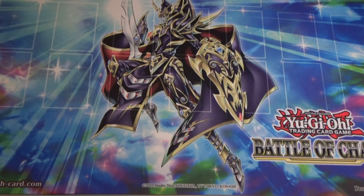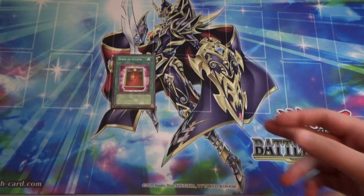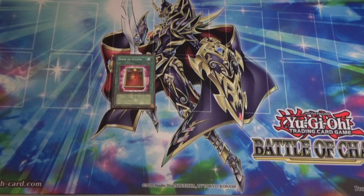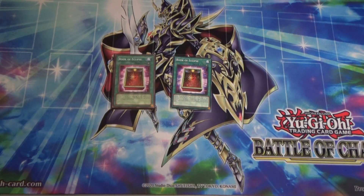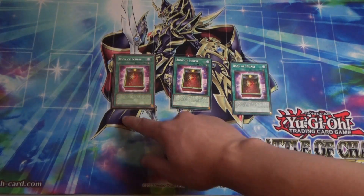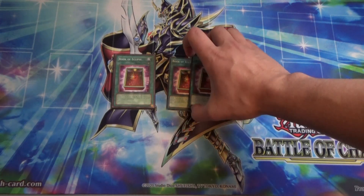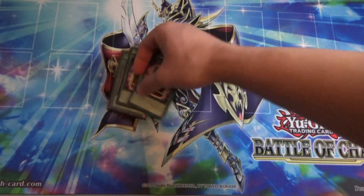At the end of the OTS Championship I did some trades — one guy hooked us up with a Book of Eclipse. We found another copy in the bulk bin this weekend, and our buddy Zach hooked us up with a Book of Eclipse he pulled from his Tama pack. So we now have three Book of Eclipse, which means we can finally play it consistently. It's really good against Kashtira and against Sprite.